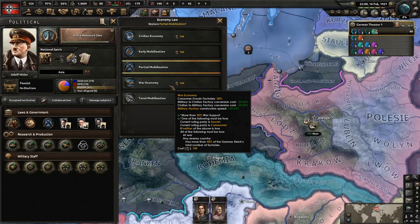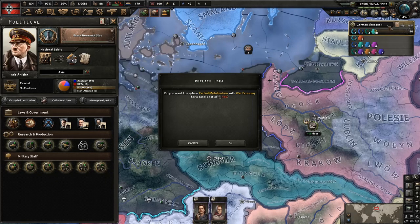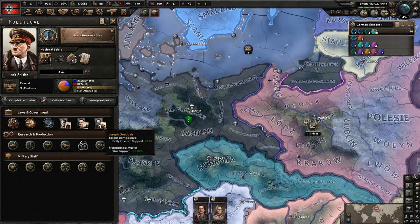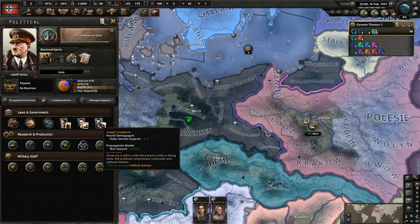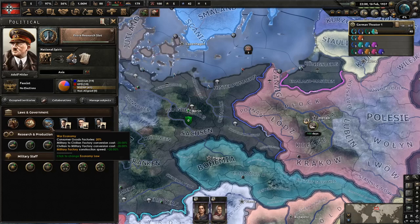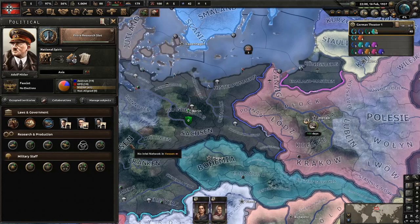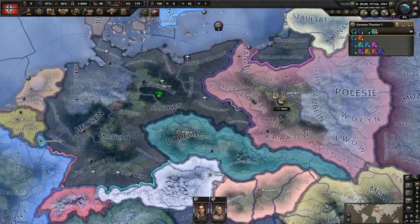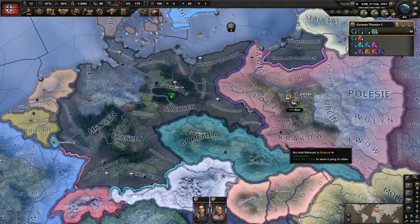Now we should be able to switch to war economy in February '37 without using a focus — and that's because of Goebbels, as he provides the extra war support needed. You can go Goebbels before anyone else and then take war economy as the second one if you want to as well, which is fairly decent. But I want to get these other ones first — they're so cheap, and you don't have much use for them when you take Sudetenland later.